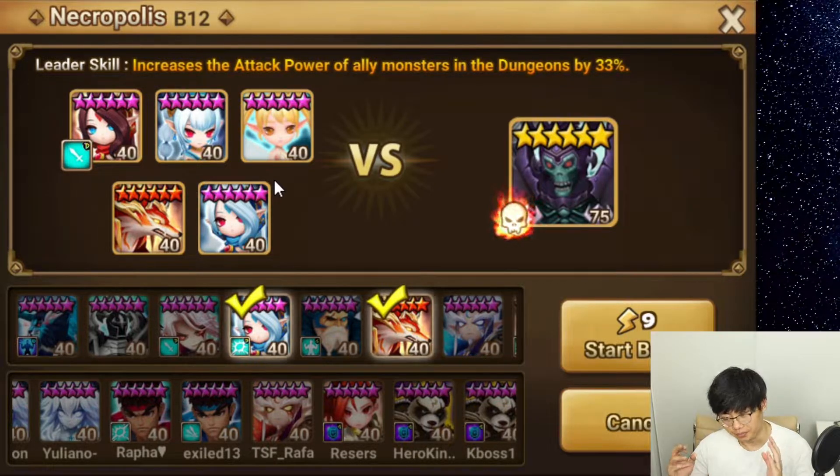So as an early player, you should just do GB12, focus on making your Trickaroo team, and that will automatically allow you to do Necro B12, DB12, and Punisher Crypt 10.